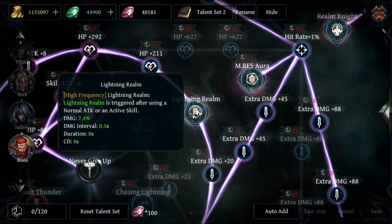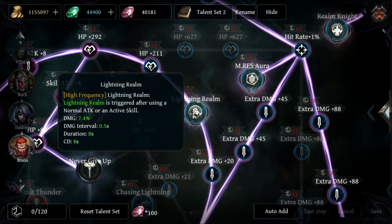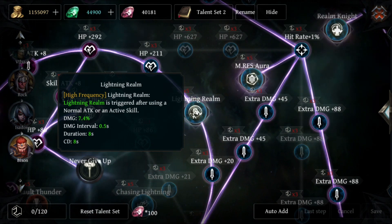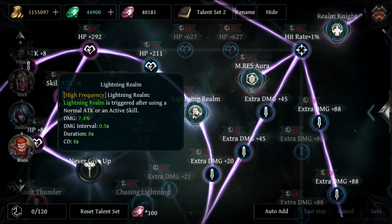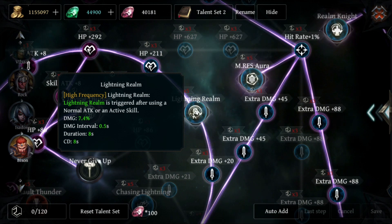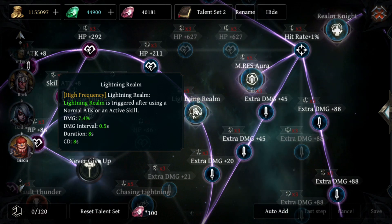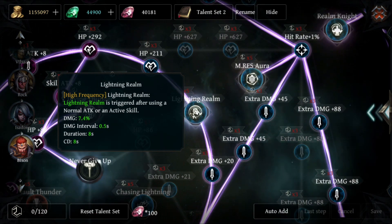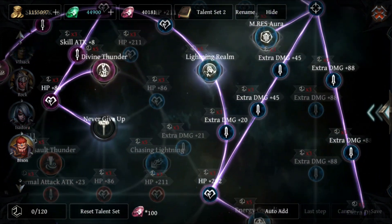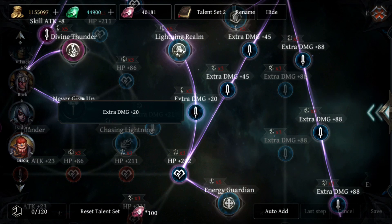We go for Lightning Realm, which is actually really good — it does a lot of damage. More importantly, Lightning Realm also triggers other passives because the damage it deals is considered a skill. So it's basically a damage aura that follows you around and triggers a lot of other effects, which furthers the idea of just running around without having to actively hit anything.